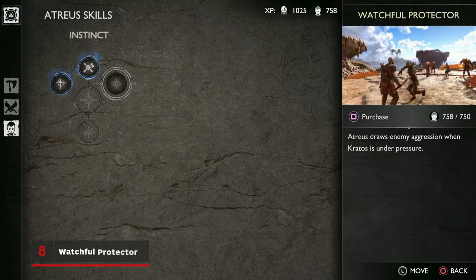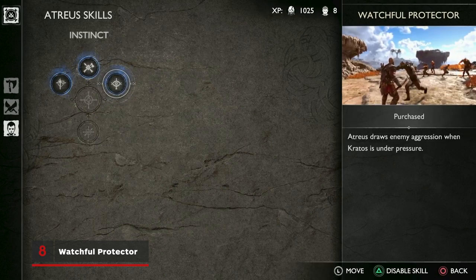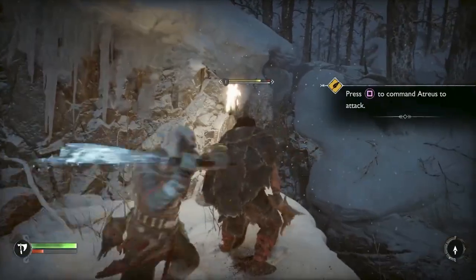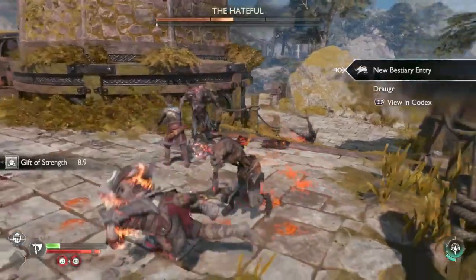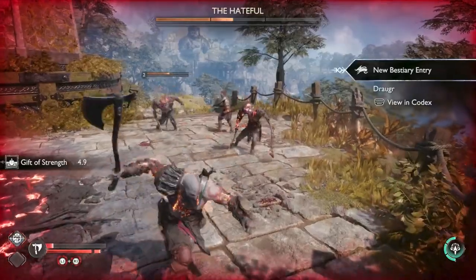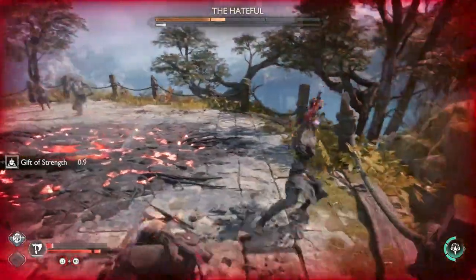When you finally have enough points to unlock something for Atreus, you'll want to unlock his Watchful Protector ability. His skill tree is quite small at the moment, so you might feel inclined to save up for something more powerful, but Watchful Protector is a good one to get now, as it allows Atreus to distract enemies if Kratos is becoming overwhelmed — which is invaluable during tougher fights.